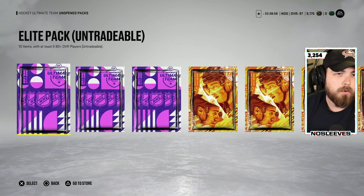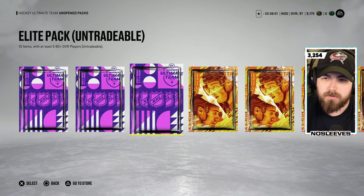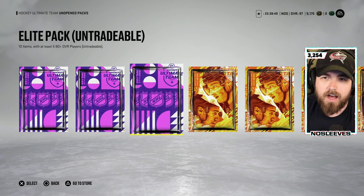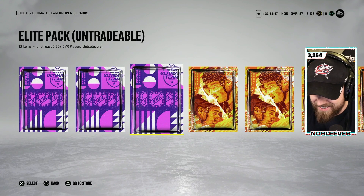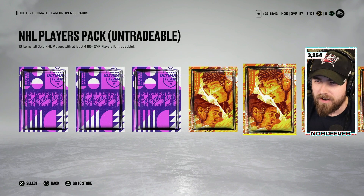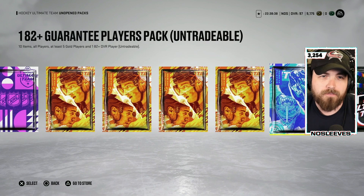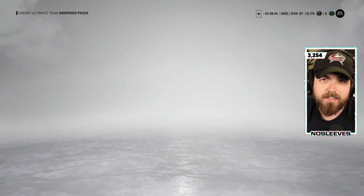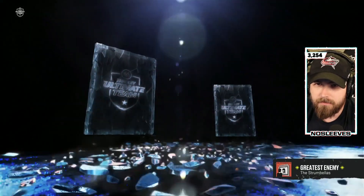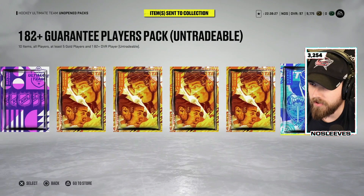We're going to rip all of these. No one ever does — everyone just makes the master set player as you should. So we're going to see what happens if you spend all of the cards they allow. They're untradeable, man. EA just will not let you pull anything and have fun with it, even if you've got to spend your collectibles regardless. That's a fight for a different day — what a brutal system they have here.